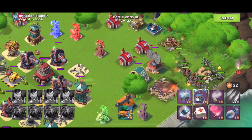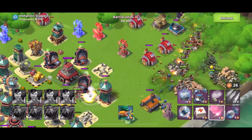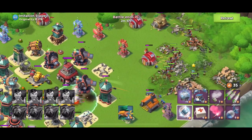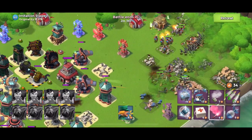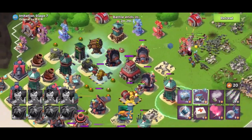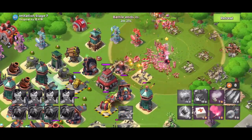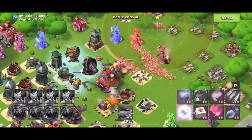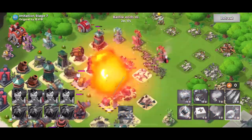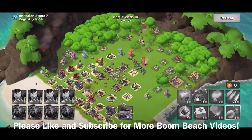Definitely want to throw some critters down to distract the grapplers a little bit. The grappler has taken out those critters, so I'm going to go ahead and shock the rocket launcher and the other grappler. Let's pop some battle orders, shock one more time — this time getting the rocket launcher and the shock launcher. Stage 7 is down guys.